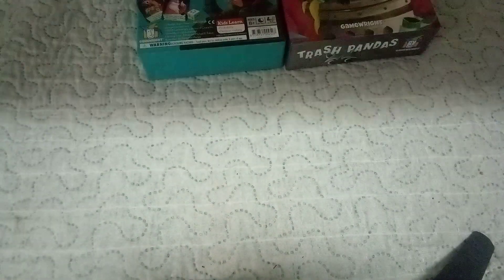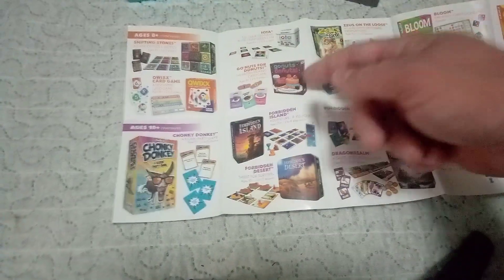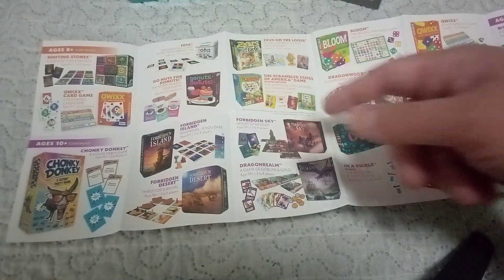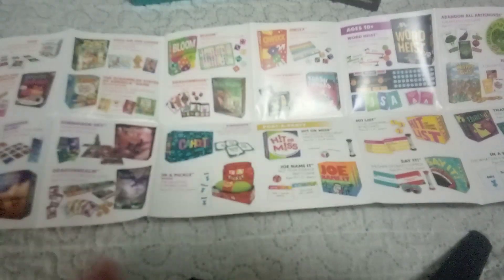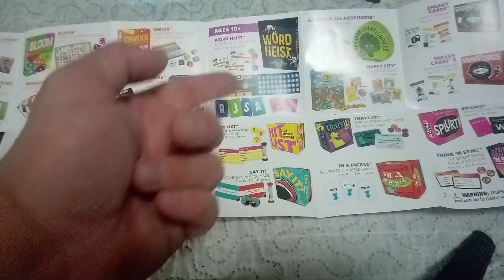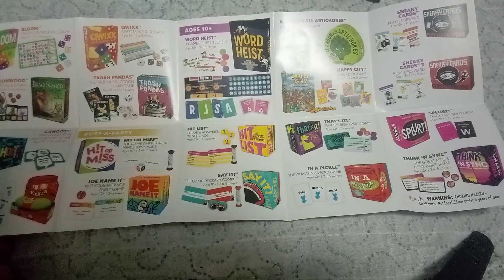We got Slam Witch — I've played Slam Witch — and Sleeping Queens, Teeter Tower (kind of like a Jenga-type game), Super Mega Lucky Box, Scratch and Play, Yokai, High Low, Flip, Metro X, Sushi Roll, Sushi Go Party, Sushi Go. And when you open it up there's even more: ages 8+, Shifting Stones, Honky Donkey, Iota, Donuts, Forbidden Island, Forbidden Desert, Zeus on the Loose, Scrambled States of America, Dragon Room, Forbidden Sky, Quicks Trash Pandas (this one), Dragonwood, Cahoots, Hit or Miss, Show Name, It's in a Pickle, Word Heist, Hit List, Say It, Abandon All Artichokes, Happy City, Sneaky Cards, Sneaky Cards 2, Splurt, and Think and Sink. That's a lot of games!